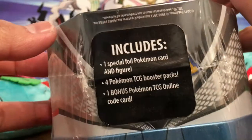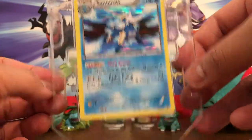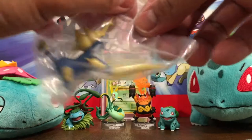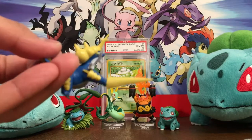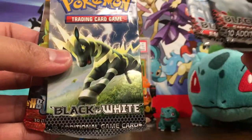Our third and final tin: Samurott! Only four booster packs — why did the other two have five? I don't know, but let's crack this open. Here is the Samurott promo, that's very nice; the pattern in the holo foil matches the Emboar's. The figurine is on guard — 'I challenge you to a duel.' You can see Serperior and Emboar in the back. Samurott looks like Meta Knight from Smash Brothers, kind of cool. He can stand on his own! We have two Emerging Powers, Black and White base, and an HS Undaunted — that's different from the others!